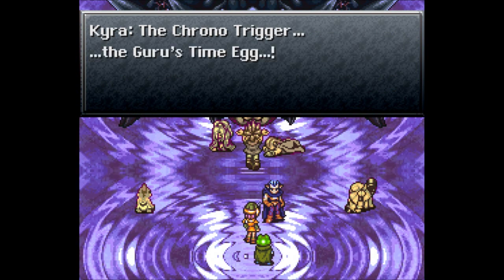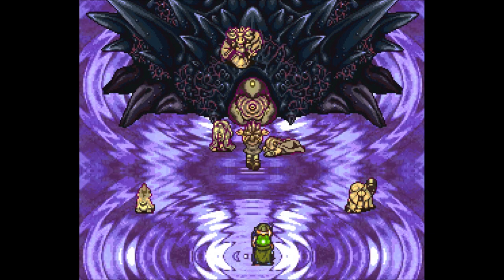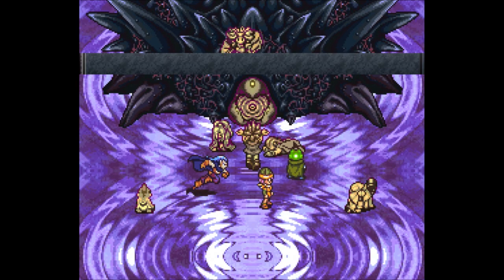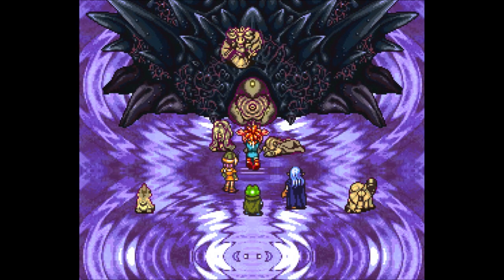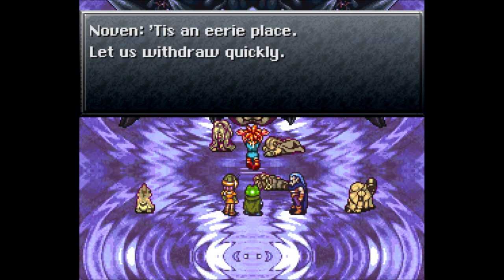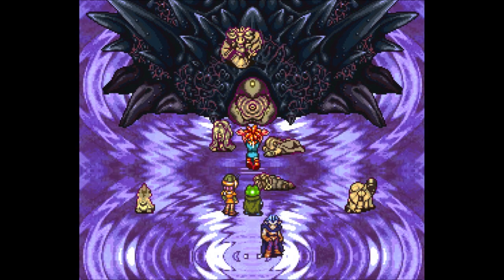We've traveled back in time — like stone statues, 'tis eerie. Chrono Trigger — the Guru's Time Egg, and we're back at that instant. 'A time freeze — never thought it possible.' 'What a pity we weren't able to change a thing.' We'll exchange the clone for Vash. 'Go clone — take the real one with us. We've got to hurry — everything's frozen. 'Tis an eerie place, let us withdraw quickly. Save the hellos for later, we've got work to do.'